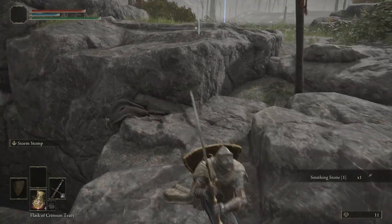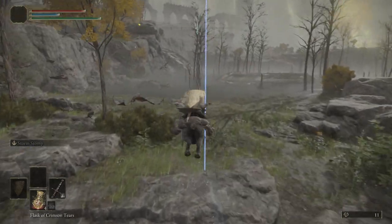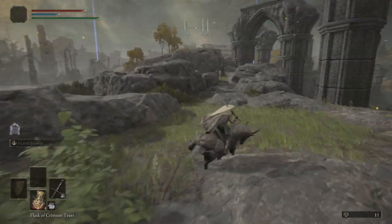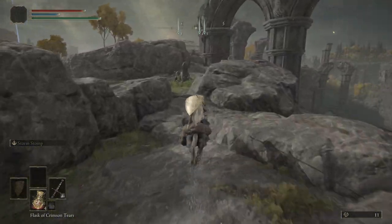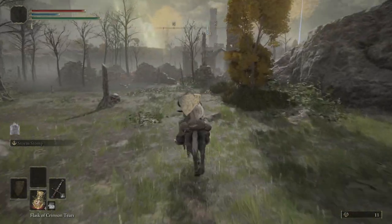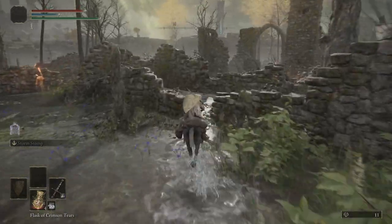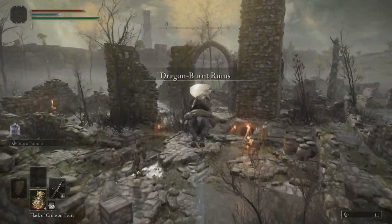Grab this smithing stone. Get rid of that marker. Come up over here, and then we're going to come over to the Dragon-Burnt Ruins — I was about to say the Seaside Ruins, but it's the Dragon-Burnt Ruins.